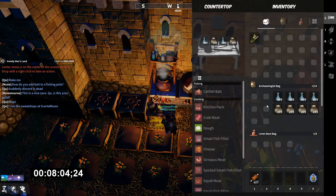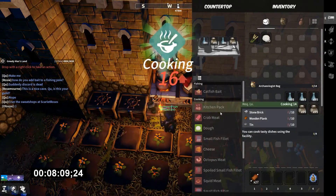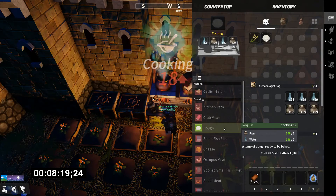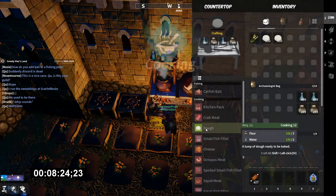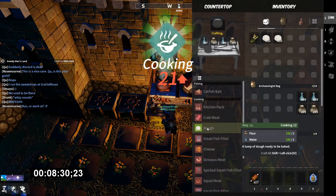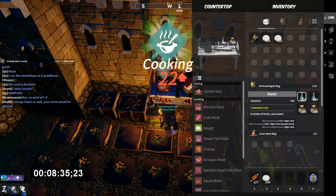Let's see what this takes us to — fifteen, sixteen, seventeen, eighteen, nineteen, twenty, oh my god, twenty-one. So that just took us up to twenty-one, twenty-two. I could probably stop right now because the money-making guide starts at level fourteen or sixteen — I can't really remember.